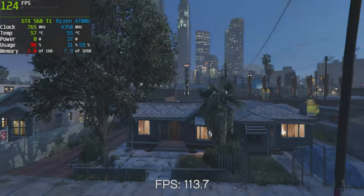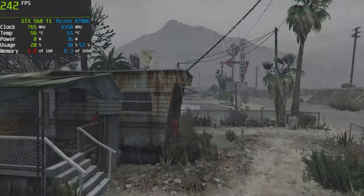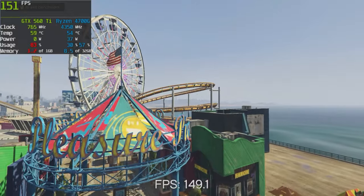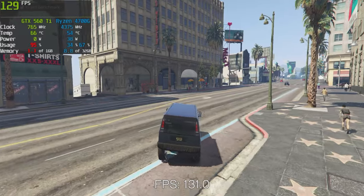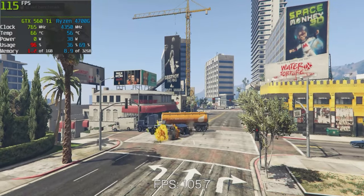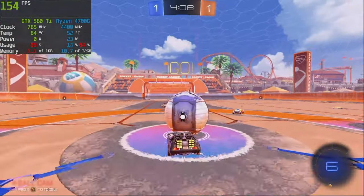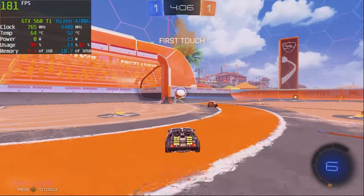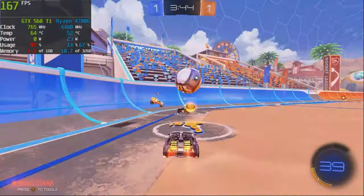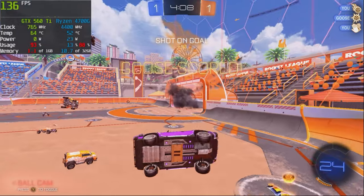Next we'll try GTA 5, the benchmark with mixed settings at 1080p. We're getting decent frames at about 110 to 160 FPS. It looks a bit weird — kind of skinny — these older cards are not great at HD resolutions, but we do have room to turn up the quality. Rocket League with mixed settings doesn't look too bad either, running at 150 to 180 frames per second — we could absolutely turn up the quality for a higher fidelity experience.